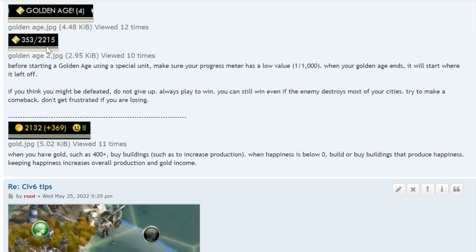Before starting a golden age, make sure your progress meter has a low value, like 1 out of 1,000. You don't want to trigger it when you're already at something like 2,200 out of 2,215, because you'd be going into a golden age anyway. When the golden age ends, the meter continues from where it left off — it doesn't reset to zero.